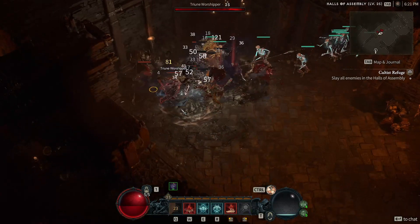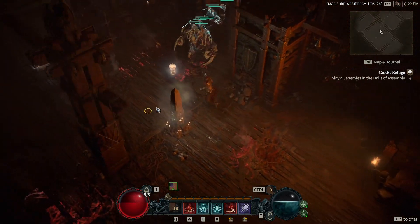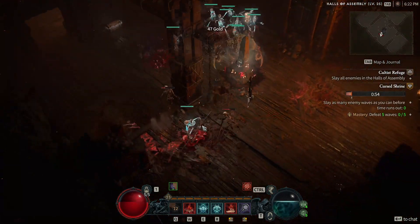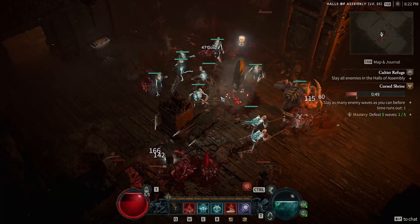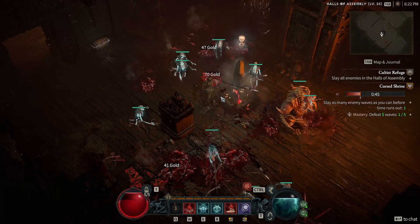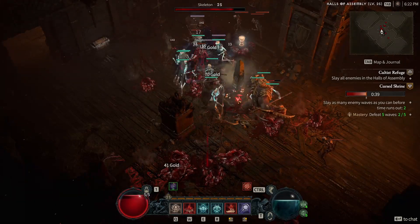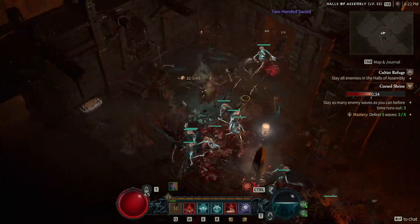Another skill I didn't enjoy much was Army of the Dead, surprisingly. I expected it to summon a ton of minions, but sadly it only summoned a few and all they did was walk up to a target, explode, and despawn immediately. When you have a skill called Army of the Dead, you expect it to summon a bunch of undead minions that stay with you for a while at least — in my mind, anyway. Maybe I'm wrong.